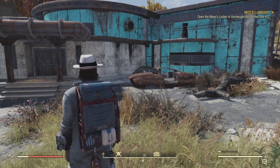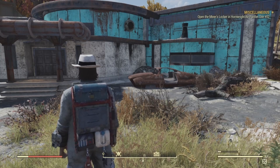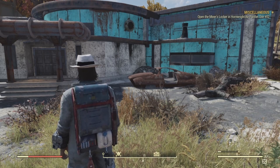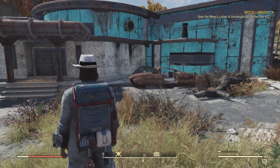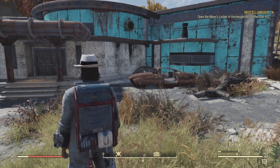We're going to be looking for the Vault-Tec bobbleheads as well as the magazines that can spawn in this location. There are four potential areas to find them for both magazines and bobbleheads, so we're going to start with the bobbleheads first.